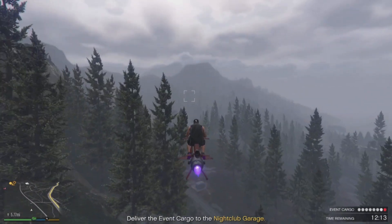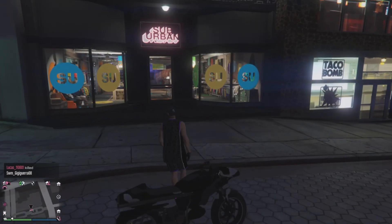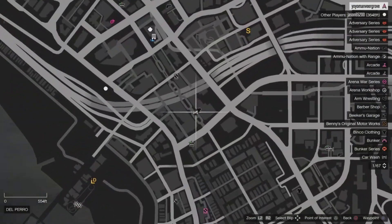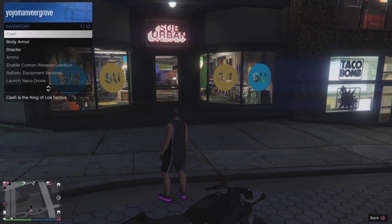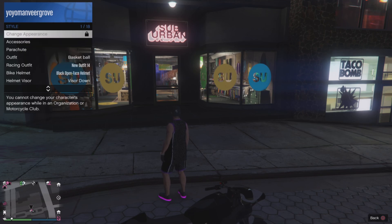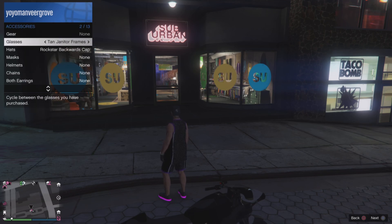Moving on to how to equip these caps — the equipping process can simply be done by going into any clothing shop in or around the city, or you can open up the interaction menu, go to Style, then Accessories, then Caps, and equip the cap from there.